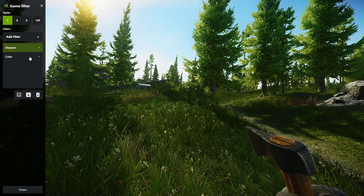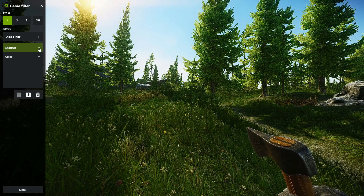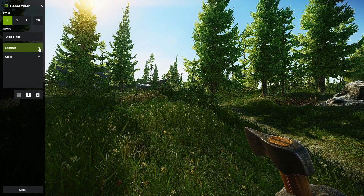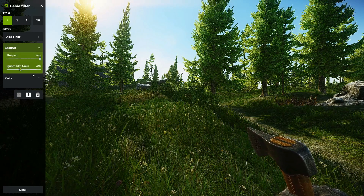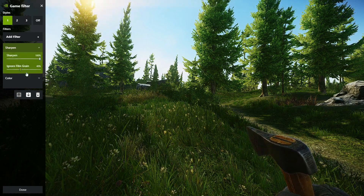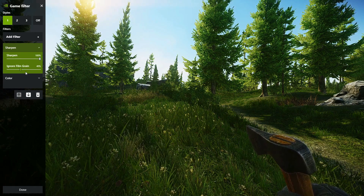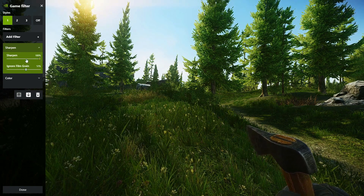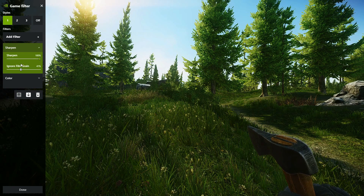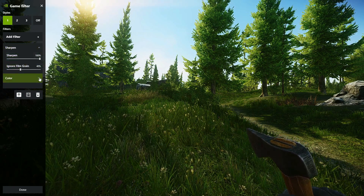If you go over to mine you can copy my settings — I think this works the best, but you can adjust it based on your needs. My Sharpen is at 100. For Ignore Film Grain, I'm at 40. Film grain is a personal preference — going all the way up makes it a little smoother, all the way down makes it a little sharper. I personally like it right at 40.